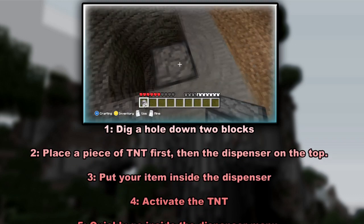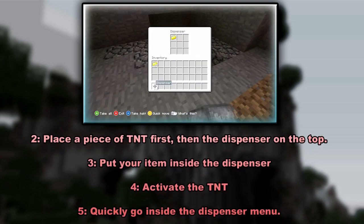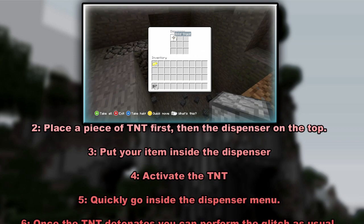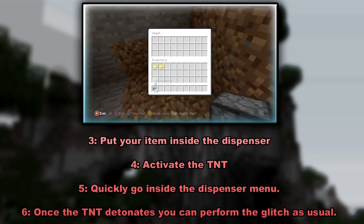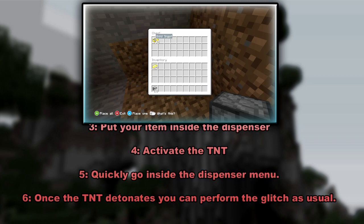Make sure you set off the TNT before you do. Then quickly go inside the dispenser menu and do the same — take out your stack of 64. Make sure you do this as soon as possible because it might get patched soon. Have fun. Bye.